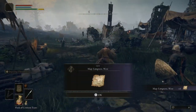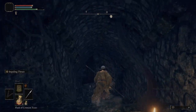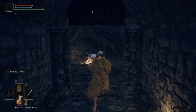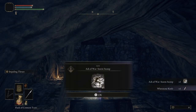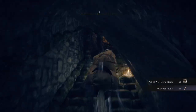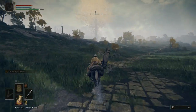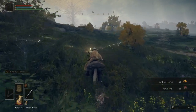There's a cellar that you're going to be heading into for the whetstone knife — this allows you to apply Ashes of War at any site of grace. Next, we're going to ride to the Agheel Lake North site of grace, touch it, then warp back to the gate front site of grace and head north.